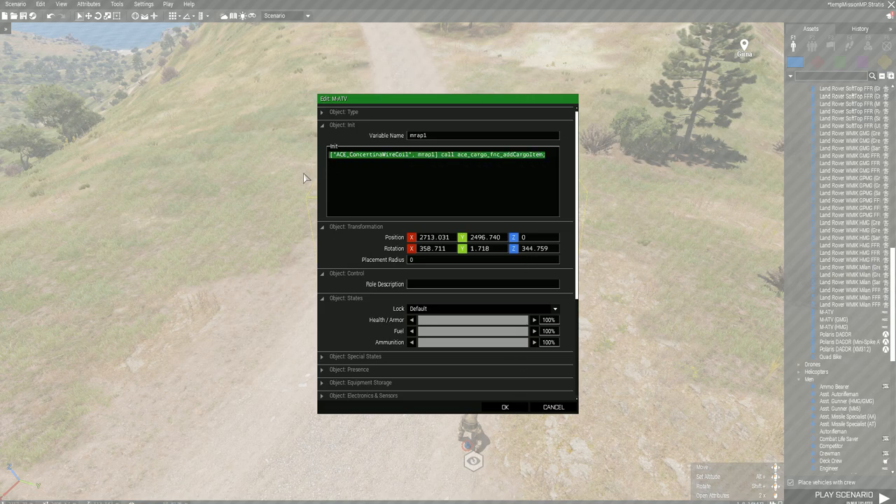I'll put that into the description of the video so you'll be able to copy paste that. The vehicle name referenced there means you can give it any vehicle name you want. You can also do this with other things you want to add into the ACE cargo of the vehicle. If you want to add multiples just copy paste that.